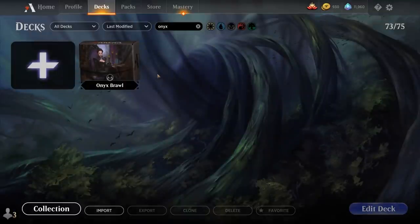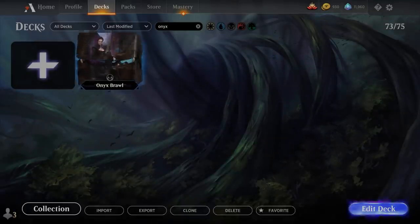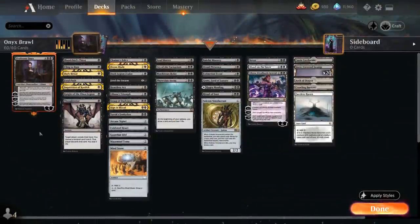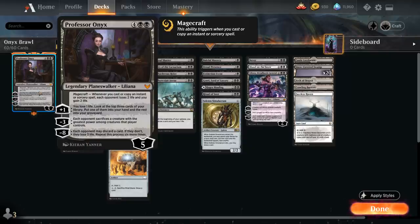Hello and welcome to another Historic Brawl gameplay video. It's been a while since our last one, but it's back with today's FNM. We're taking a look at this Professor Onyx deck, featuring the new six-mana Planeswalker from Strixhaven. She starts out at five loyalty and has a passive Magecraft ability: whenever we cast or copy an instant or sorcery spell, each opponent loses two life and we gain two life — one of our primary win conditions.